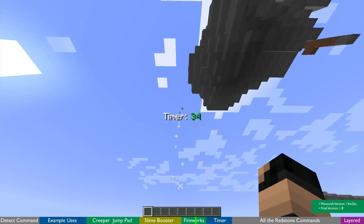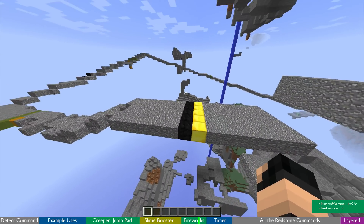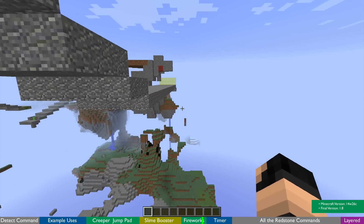These blocks do not need to be above ground. You can just cover them up so that nobody can ever know you've got secret controlling colored blocks running underneath.